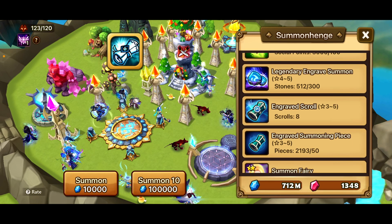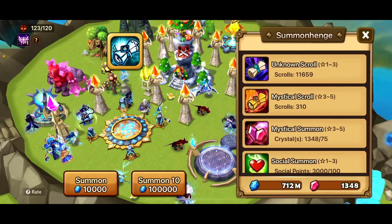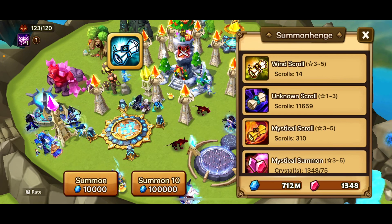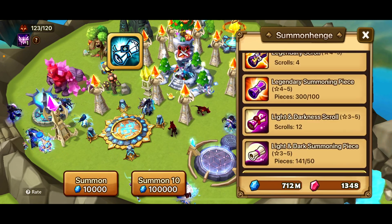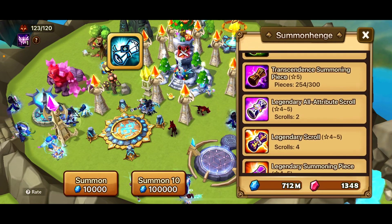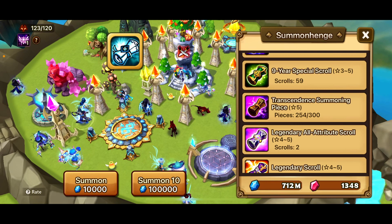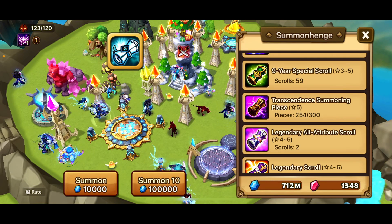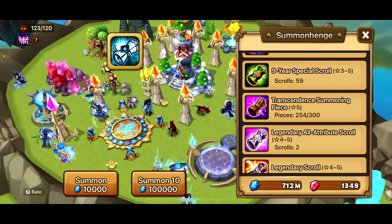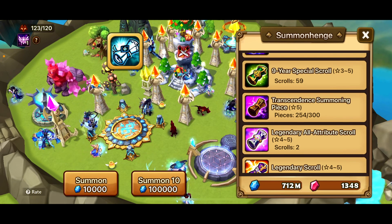I don't have that many summons but I want to try to get them, so I figured we'd turn this into a full summon video. As you can see I've gotten a lot more scrolls since last time — 310 mystics, 216 water scrolls, a good amount of legendaries, and almost 60 of those special nine-year scrolls. Last time we summoned nine five-stars.